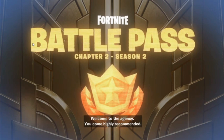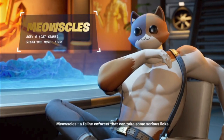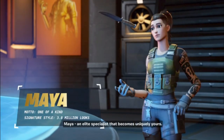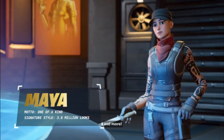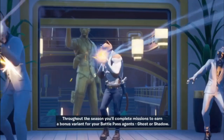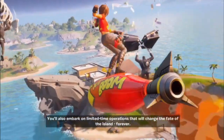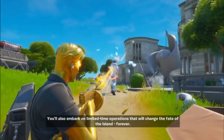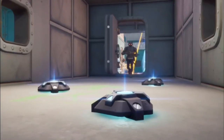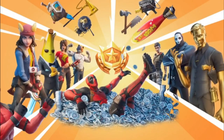The battle pass cinematic plays: 'Welcome to the Agency — you come highly recommended. This is your hideout. Recruit this team of agents: a feline enforcer, Midas a mastermind with the golden touch, an elite specialist that becomes uniquely yours, and more.' The p90 is coming back — I'm calling it p90. 'Your future begins with buying the battle pass, earn your team of agents, 1800 V-Bucks, and all new items. The future is in your hands — good luck.' I've heard this so many times during these glitches, I can say it by heart.